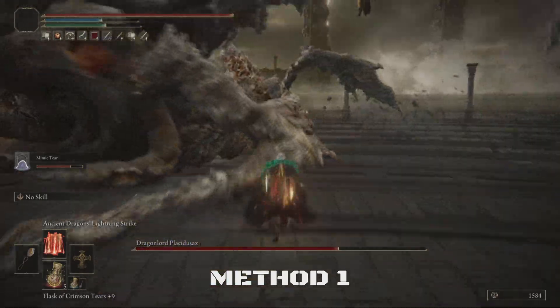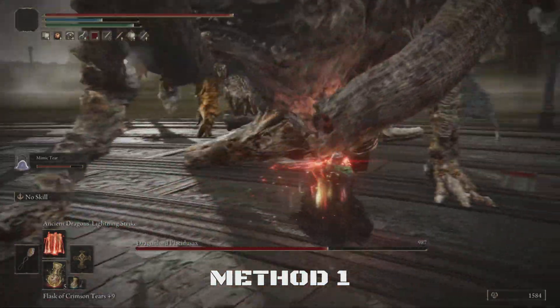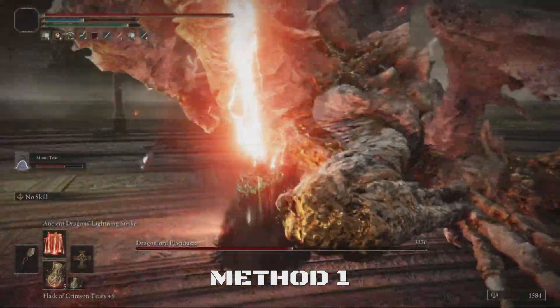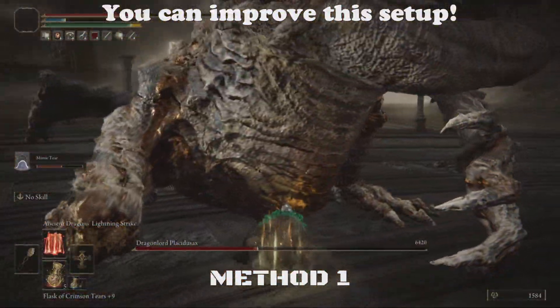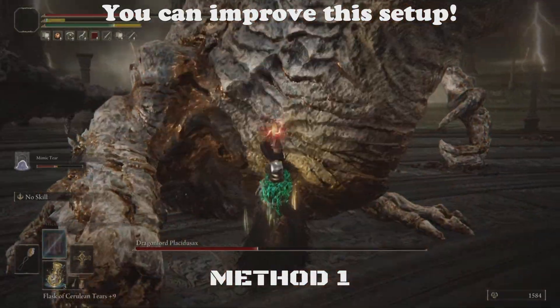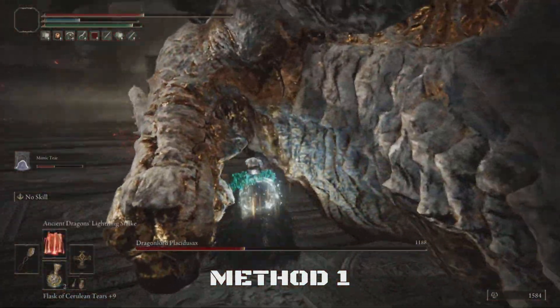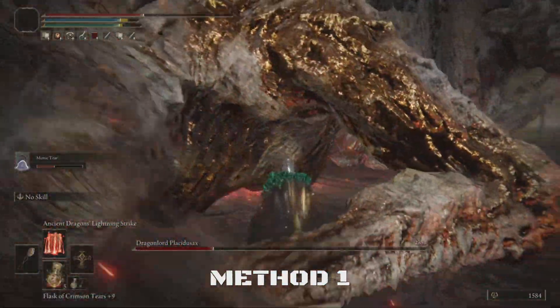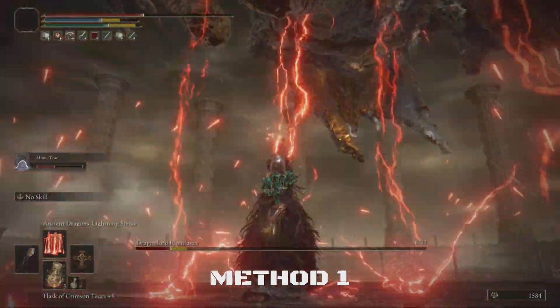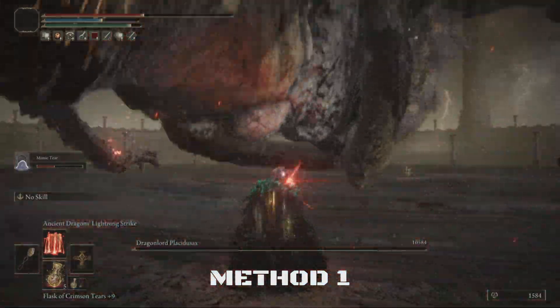It's worth noting that with enough lightning resistance, you do not even really have to worry about dodging his attacks, because they will not do enough damage. My setup is not even optimized to take minimum damage, so you can definitely make this setup way better. If he runs away, just stick under him and eventually he will fly up to go into phase two. But your spell will still reach him as he is flying up, so make sure to keep casting it. And that's pretty much it for method one.